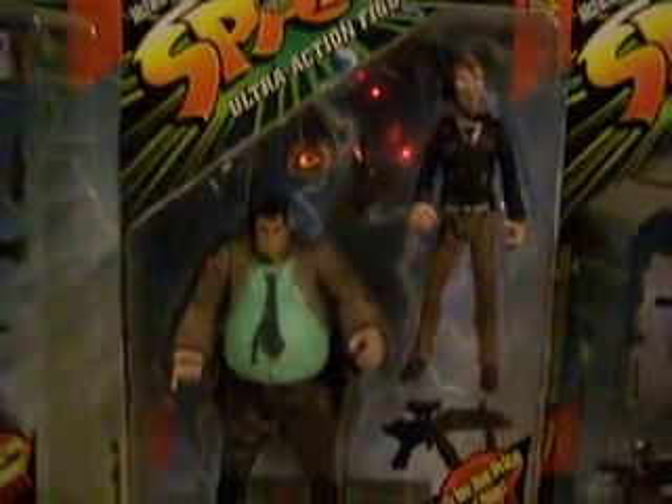And then another older one, this is Crutch - just some random character - and Sam and Twitch. These are from Series 7. No body - meaning he doesn't have a body, just a little brain.